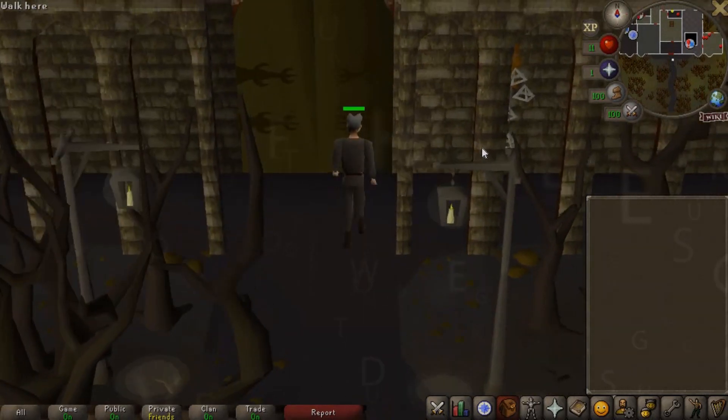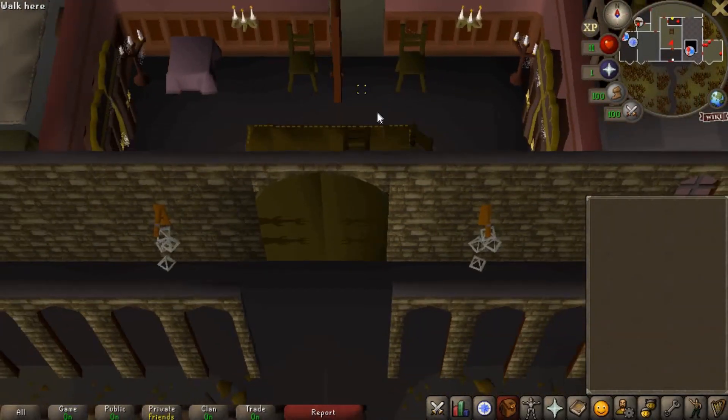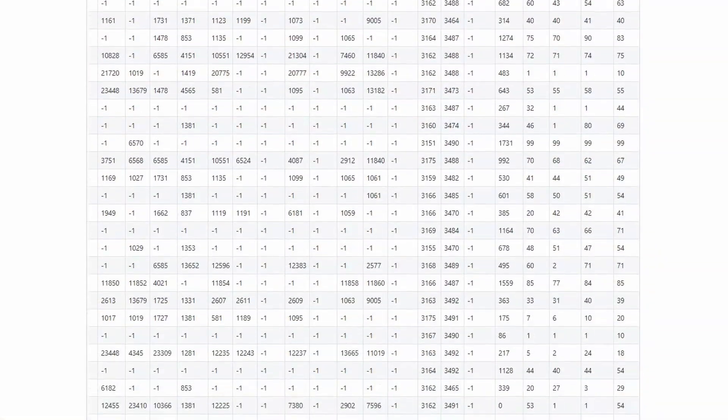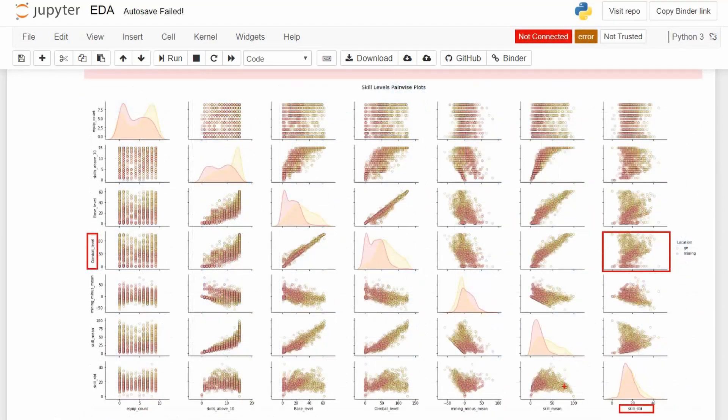This is part two of the series, so if you haven't yet, please check out the premise and how we collected the data by clicking the link at the top right. Today we're going to talk about all the new data we collected, what we've learned from exploring that data, and the new information we're able to extract from our initial raw collection.